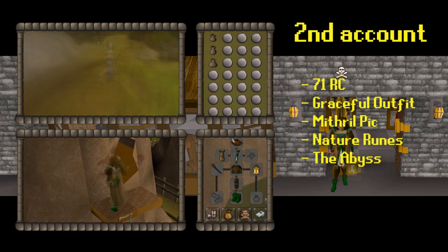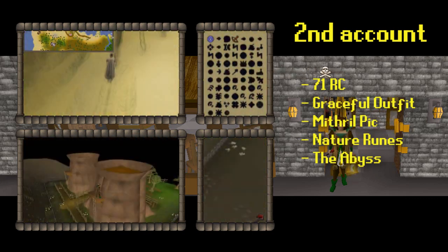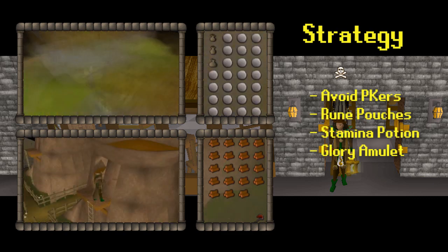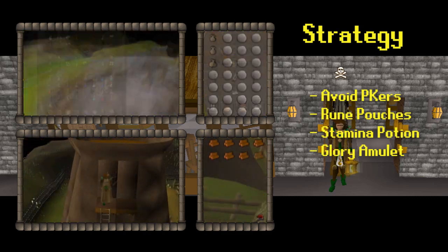My other account has 71 runecrafting. I was focusing on the abyss nature rune method. I had full graceful, three rune pouches, a mithril axe, and of course a glory amulet to teleport to Edgeville.